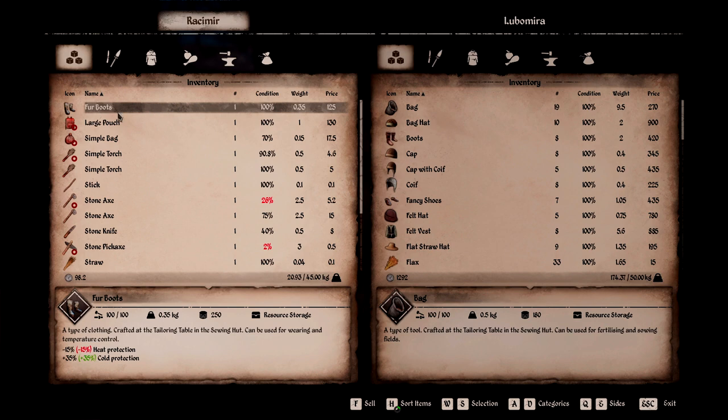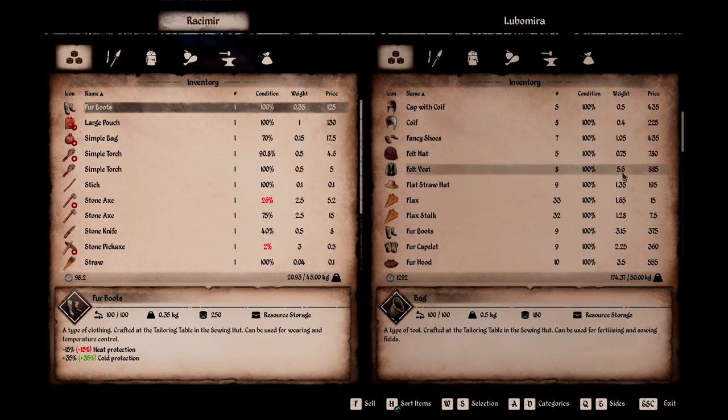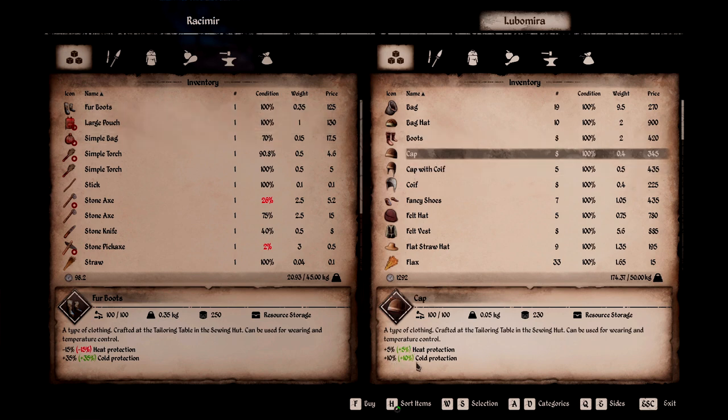I have noticed that with my current build, all I need is fur boots and I am fine — I don't need a torch, a hat, or gloves. They are a little bit expensive, but that is about the price for fur boots. You might need to save up a little bit, but in my opinion it is a worthy investment if you want to walk around and do stuff during winter and not be confined to your house waiting it out. There are a few other options too, like regular boots that give pretty good cold protection as well, though some are a little more expensive.